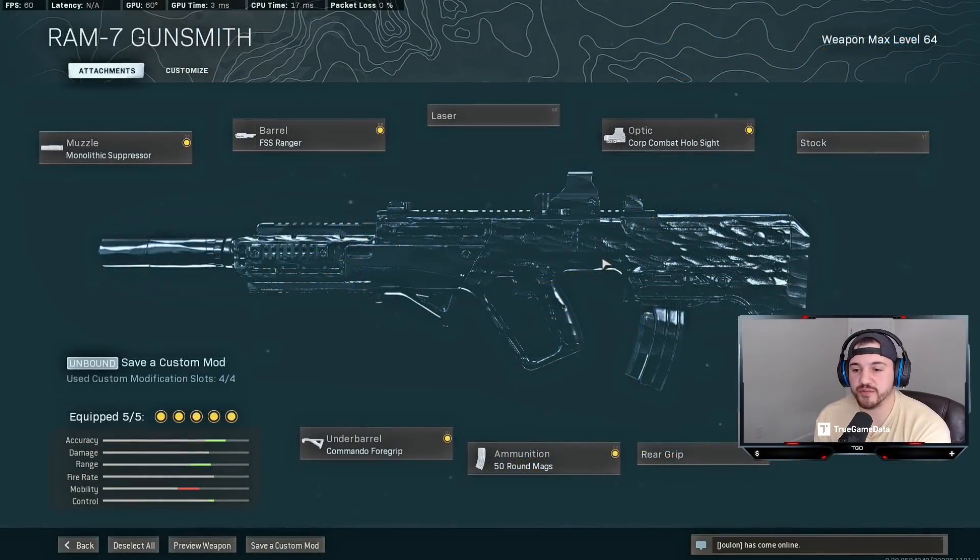Another gun that fills a similar role to the M4 is the RAM-7. The RAM-7 actually just kills faster than the M4 everywhere. My recommended build for this all-round aggressive gameplay is: Monolithic, Ranger barrel, Corp Combat Hollow, Commando foregrip, 50-round mag. It gets super fast TTKs everywhere and it's super reliable because it's a 5.56 weapon — it does the same damage whether you shoot them in the toe or the chest, unlike the AMAX where you need to hit chest shots.